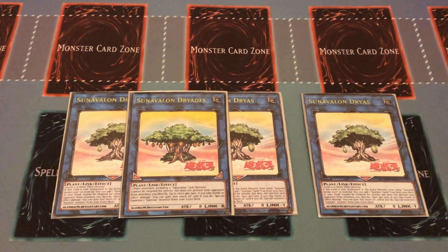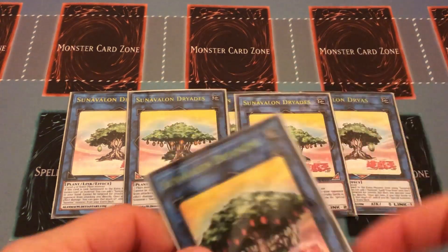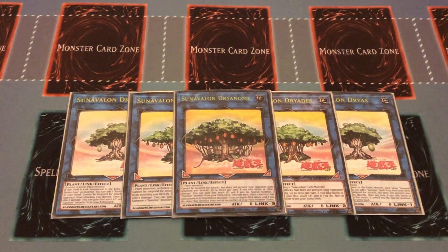Two copies of Sun Avalon Driodas — a link two requiring two plant monsters including a Sun Avalon link monster. Cannot be targeted for attacks. Up to twice per turn, if you take battle or effect damage, you can gain that much LP and if you do, special summon a Sun Vine from your extra deck. Then Sun Avalon Driodorm — a link three with zero attack and defense, takes two-plus plant monsters. Cannot be targeted for attacks. Up to twice per turn, same damage gain and Sun Vine summon effect. Once per turn, when a monster this card points to is targeted for an attack, you can negate that attack and move that monster to another main monster zone — helping unclog your link zones.